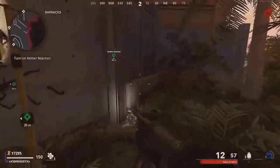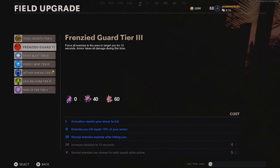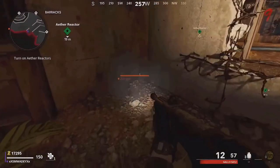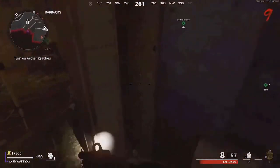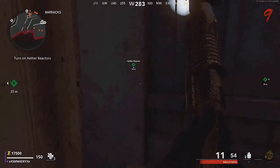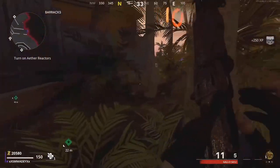Hit options and change your class to a class with toxic growth. Press triangle or whatever button it is to edit your class, then add toxic growth to the field upgrade and equip that class. It won't change your gun — all it'll change is the field upgrade to toxic growth. Then charge up your toxic growth by killing the zombies. It might be a little hard because the zombies take a while to load in, but once you kill all of them you should be good.